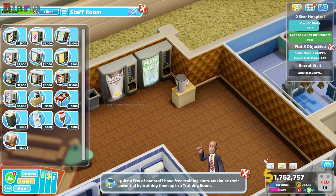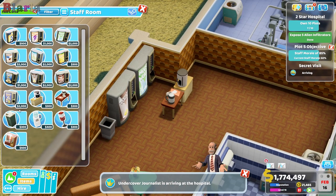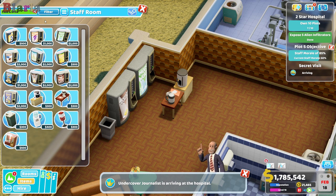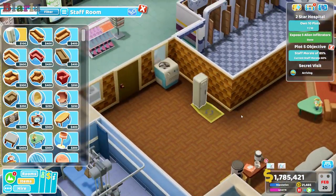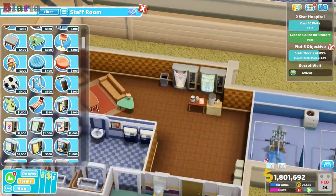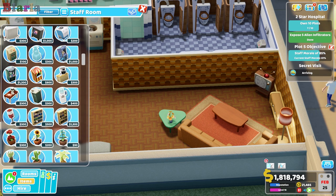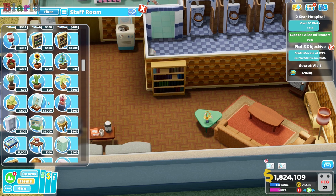We're putting a little foodie place in — it's like we're making a little kitchen. An undercover journalist is approaching the hospital. I think that's fine. We want a hand sanitizer in here. I want lockers — lockers work in a staff room. I'll put a couple of those in. I like to have reading nooks — that's a thing I enjoy doing. Maybe we could indulge in a reading nook.